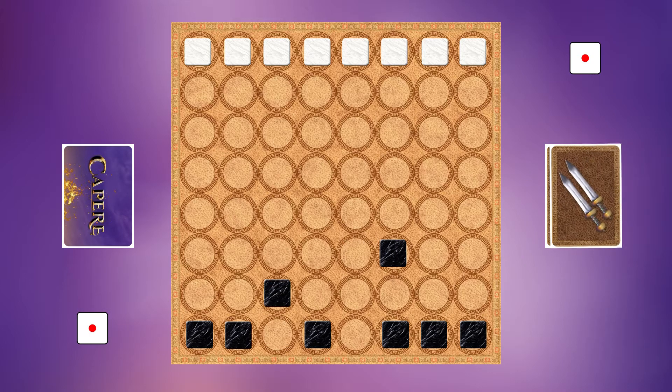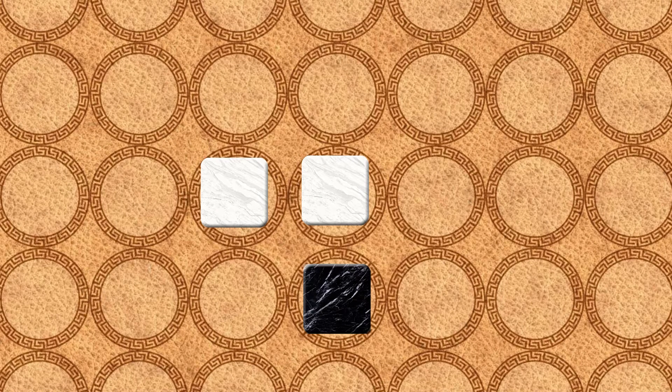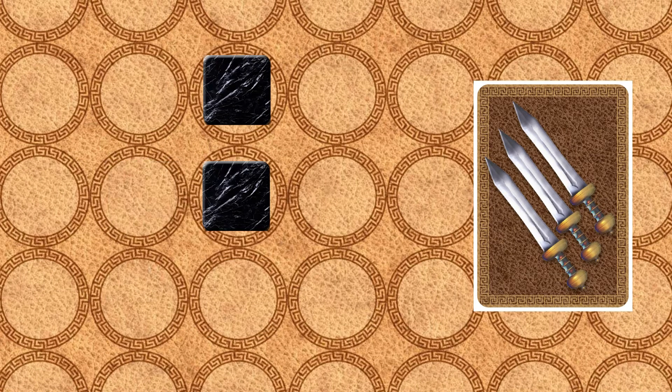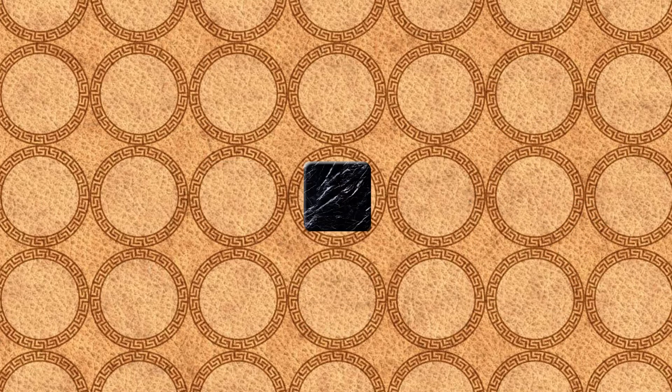All movement must be executed. Soldier movement is orthogonal and it can never move diagonally. In addition, soldiers cannot occupy the same space nor can they move through each other. Each movement moves a soldier one space, and multiple movements can be applied to one soldier. When moving, a soldier can move in a straight line or change directions.